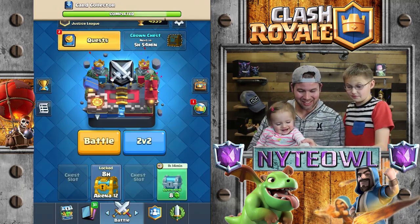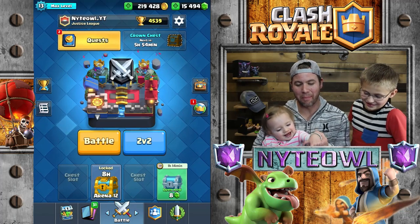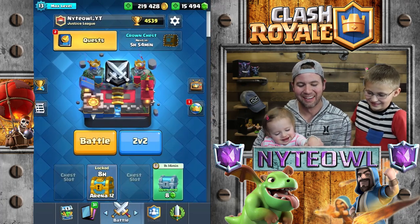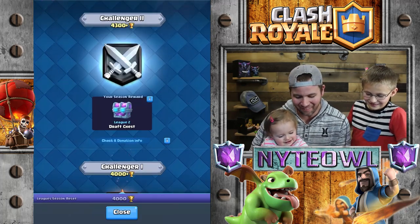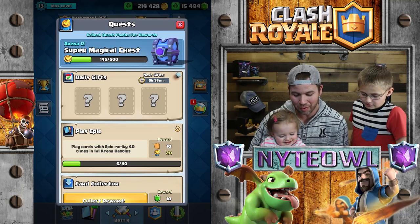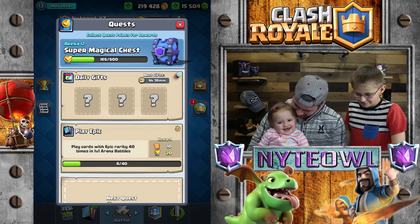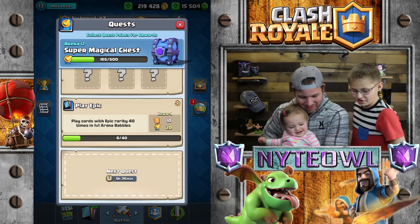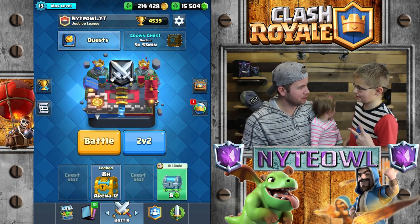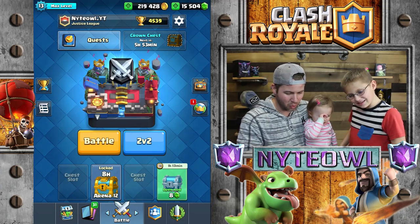Hey, at least you got a legendary. I've never seen that before — a legendary when there's two more cards still to reveal. It only happens for the cool kids. Go push that one up there. She's pushing all my buttons. Collect that reward right there — boom! Yes! Oh, I love you Remy. I can't believe you got a legendary. I've never seen a legendary when there's two more cards.